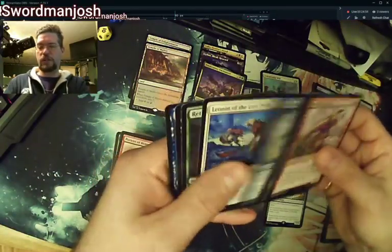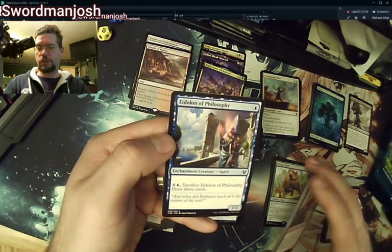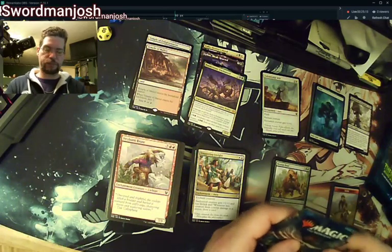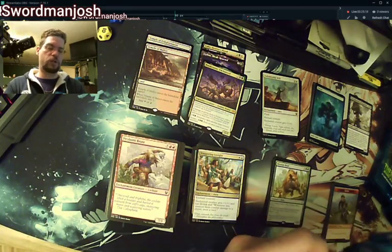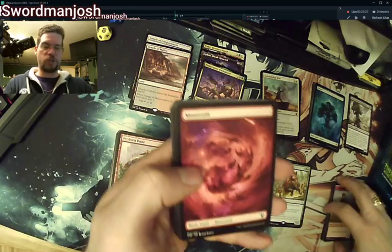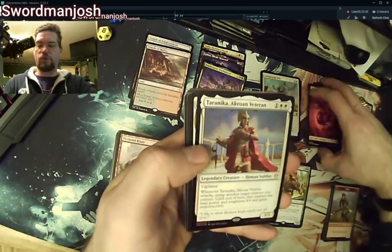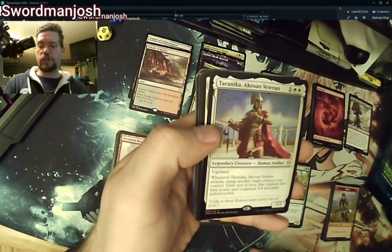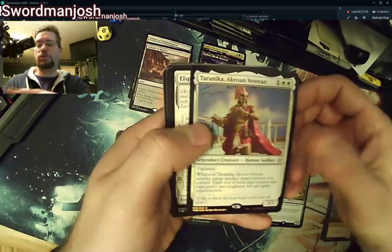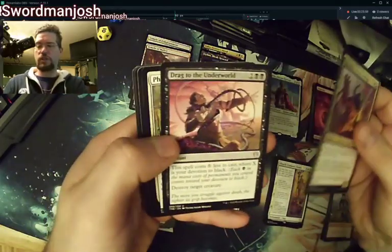So far I've pulled an Idyllic Tutor that I wanted. What is that guy — enchantment creature spirit, one blue for a 1/2, not a bad early game blocker that gets some value later on. Come on Heliod, where are you? The funny thing is that Goose, who I told you about, opened the box right after mine and in his box he got an Idyllic Tutor and a Heliod — exactly what I want. Another foil rare: Tarrannika the Acrowan Veteran, vigilance 3/3. Whenever it attacks, untap target creature you control — that creature gets base power and toughness 4/4 and gains indestructible. And Elspeth Conquers Death.